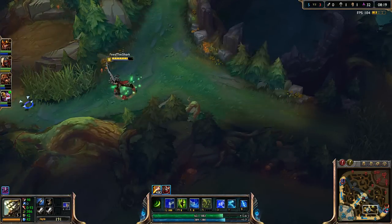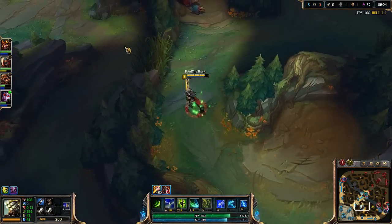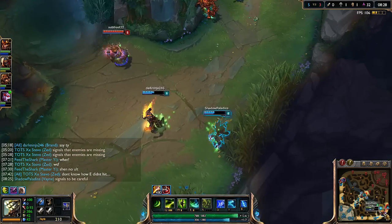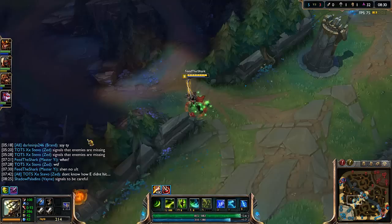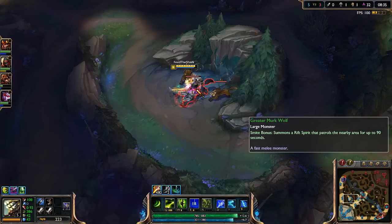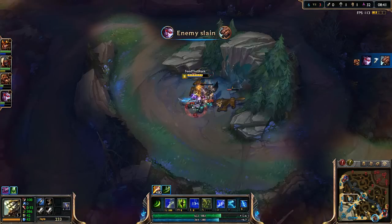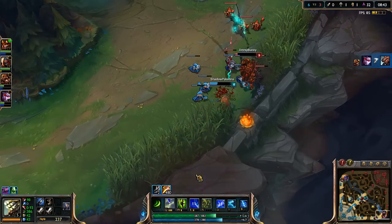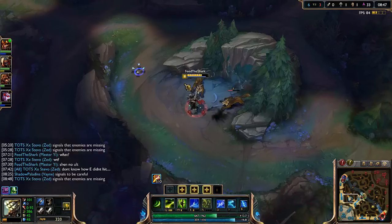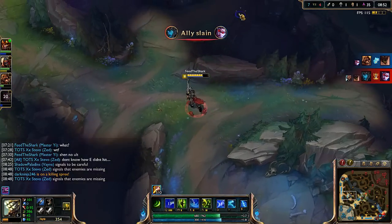Going to wolves and then blue buff to clear out the jungle since Udyr is bot lane. Brand missed his stun — sad days. Oh, Vayne doing work! Holy crap, is this Vayne real life? I got so intensified watching that I stopped attacking wolves.